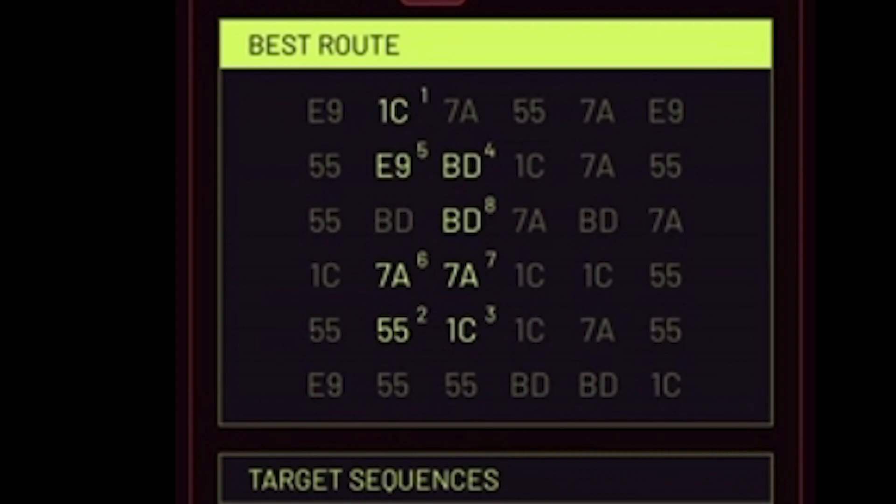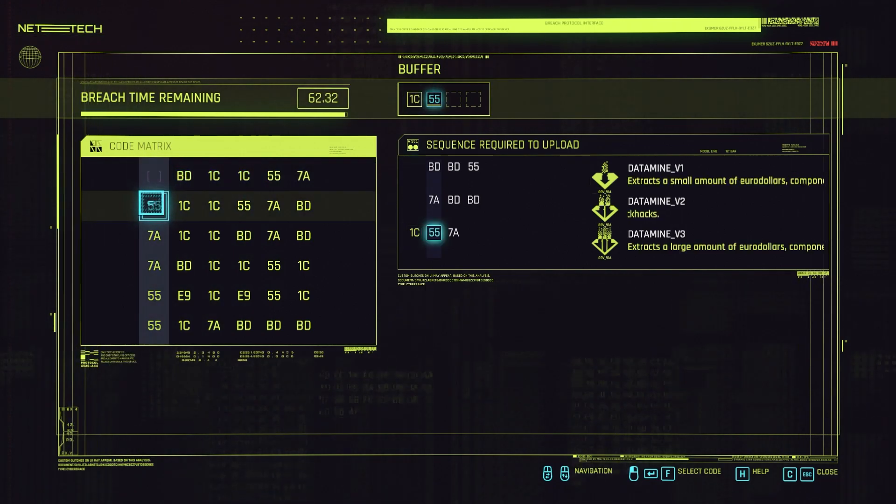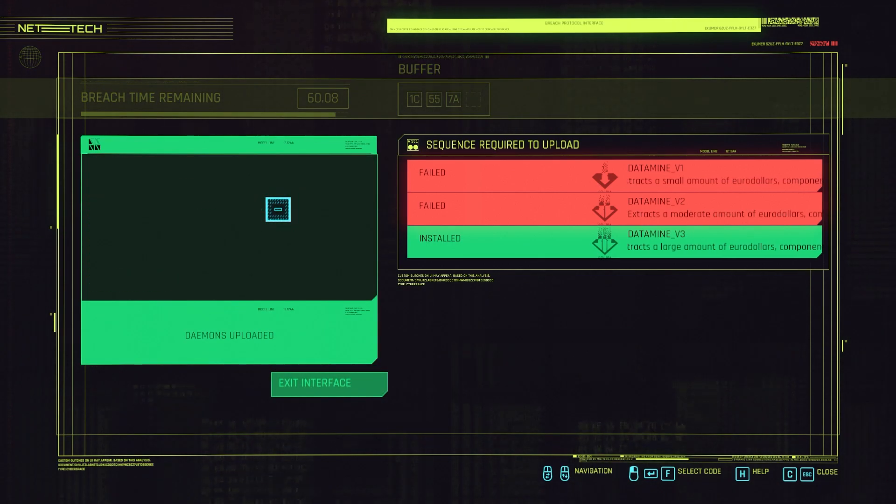It will get you the highest possible sequence for your rewards. It is actually possible to get all three sequences — it will tell you to click this one, then two, three, four, five, six, seven, eight, literally telling you each number in order: A1, A2, A3 — so you know exactly which order to press them and don't have to worry about the timing.